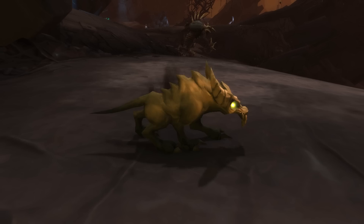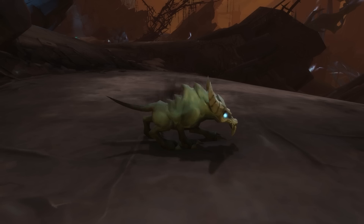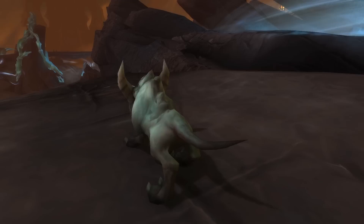The final pet in the Maw is the Maw Rat — a new rodent. There are two to tame: a green one and a blue one. I'm not personally a fan, probably because they're obnoxious in Torghast. But if you want one, you can pick one up from within the Maw.